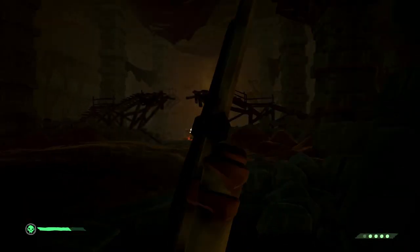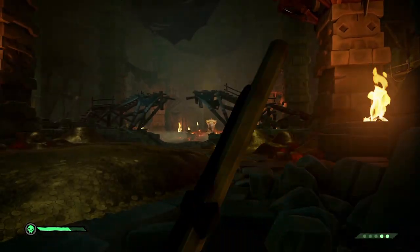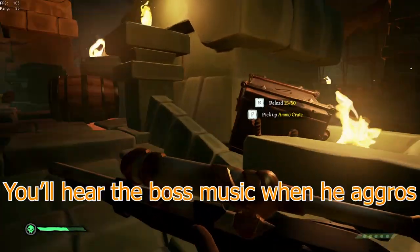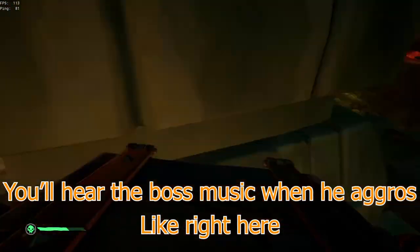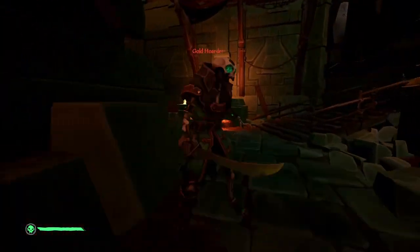The Gold Hoarder has what I like to call four states: Sitting, Wandering, Aggro, and Despawn. Once you start firing, you want to keep the Gold Hoarder in the Wandering state until he dies. In order for the Gold Hoarder to get into the Aggro state, you have to be within a radius the size of half of the room, and he has to have line of sight of you. You can run literally right behind him and he won't Aggro until you are right on top of him.